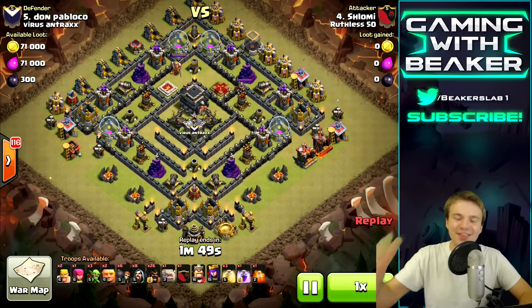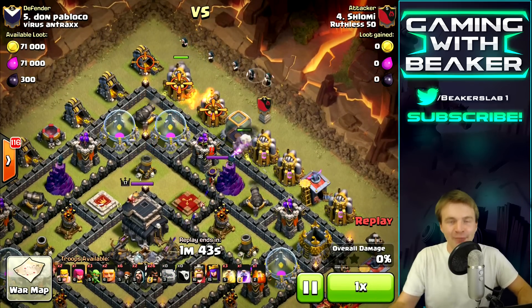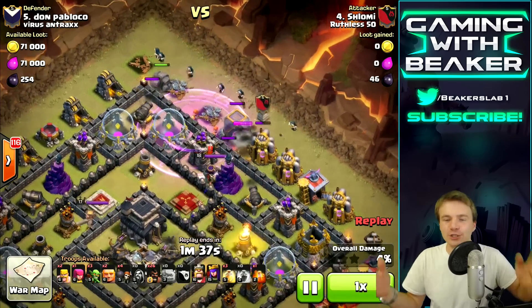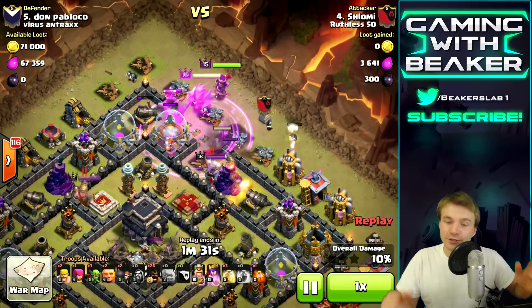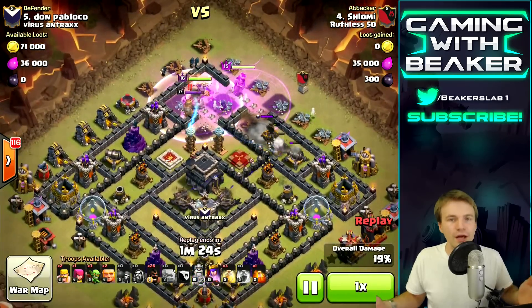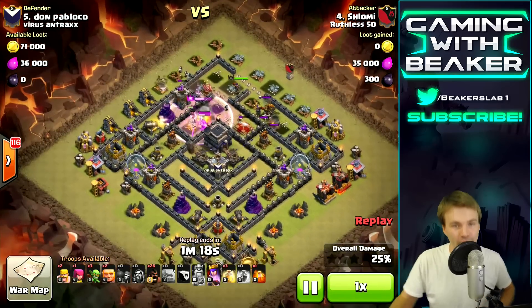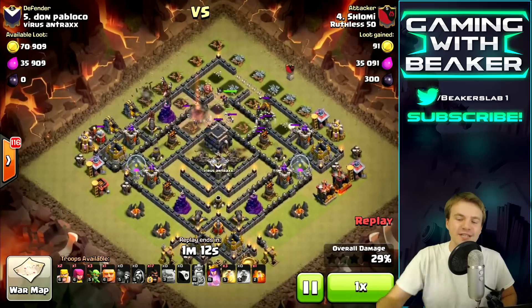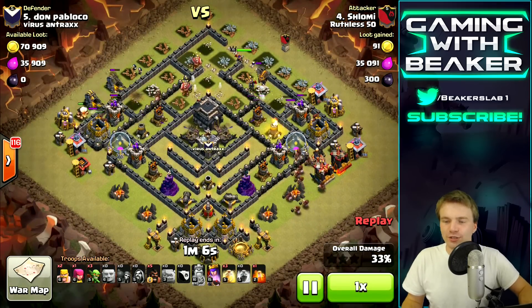This raid almost brought a tear to my eye - it's just like a Beaker raid. My clan mates, my clash friends, they're all starting to pick up the Beaker GoHog attack and I just love it. Anyone can do this. Most of the clan mates I have are kind of new to this style of attack but they're doing it because you just watch a few raids and you can do it too. You enter with that rage spell, get your troops in there really fast, get your wall breakers in there really fast, and look - he's already taken out like 20% of the base. Go hogs go!